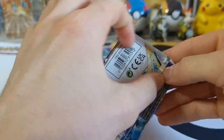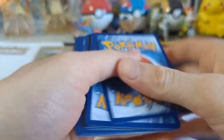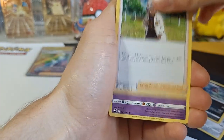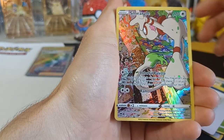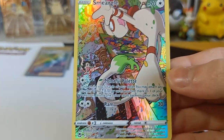On to pack number five with Lugia. I really hope I can pull the Lugia Alt-Art — that is the Chase card, of course. We got Fearthorn, Toxicroak, Professor Laventon, Esper, Smurgle, Litten, Petulil, Chinchou, V-Star Marker, Reverse Smurgle Trainer Gallery, and Non-Holo Arcanine! Beautiful artwork!